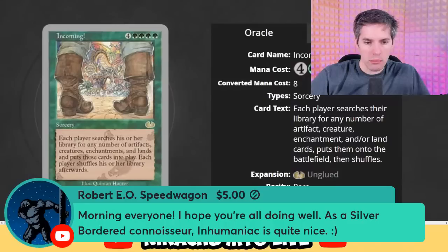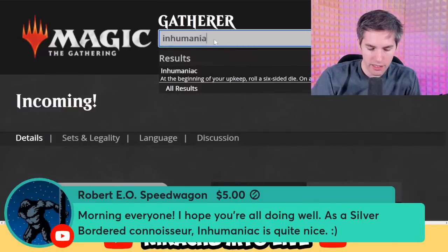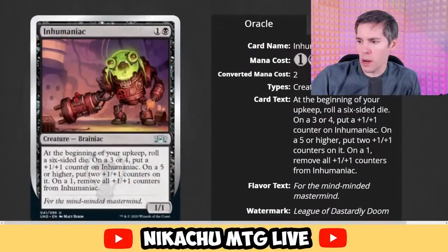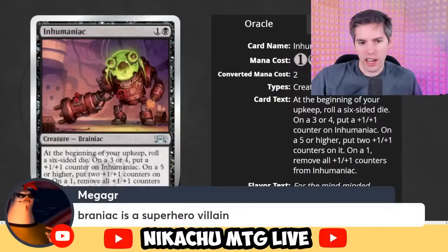Robert here as a silver-bordered connoisseur suggests Inhumaniac — quite nice. Inhumaniac is black, one generic, 1-1 Brainiac. It reminds me of Animaniacs — Pinky and the Brain. At the beginning of your upkeep, roll a six-sided die. On a three or four, put a plus one, plus one counter on Inhumaniac. On a five or higher, put two plus one, plus one counters. On a one, remove all counters from Inhumaniac — for the Mind-Minded Mastermind! That is a real card — that absolutely could work.